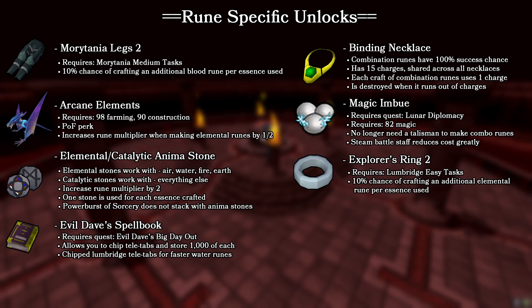The elemental stones work with air, water, fire, and earth runes, while the catalytic stones work with literally every other type of rune in the game. It is important to note that the boost these things provide is added after the boost from the power burst of sorcery, meaning it will not double the effects of the anima stones — they are added afterwards.